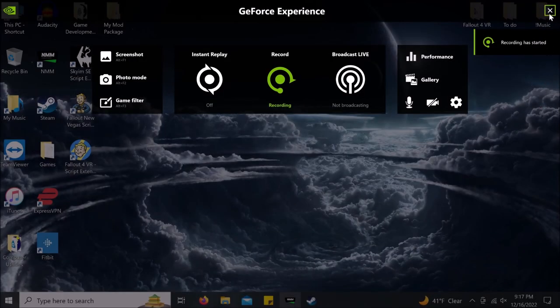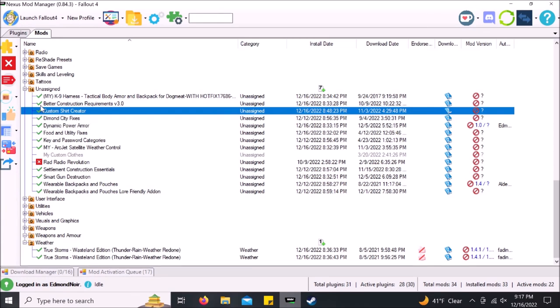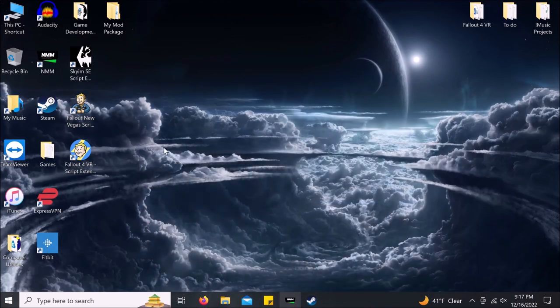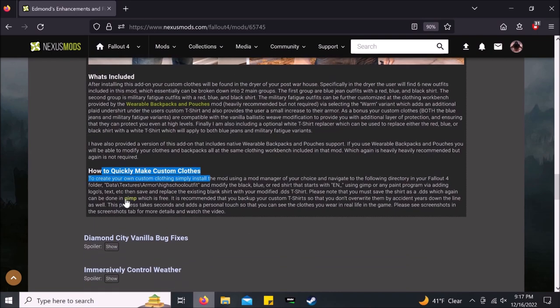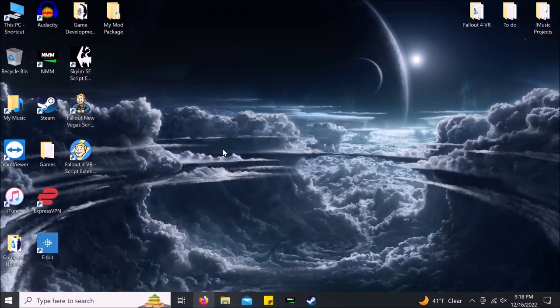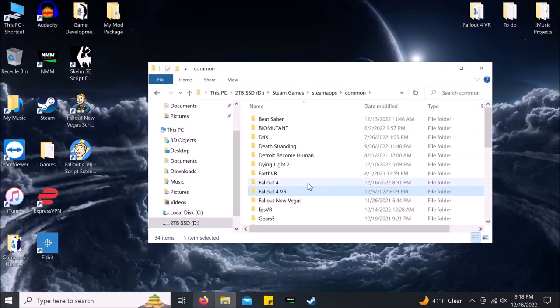Now I'm going to show you how to create your own custom clothes as part of my mod. On the mod page, if you scroll down, I explain how to quickly create custom clothes. Basically, you just need to use GIMP and go to this specific file location: Data > Textures > Armor > High School Outfit in your Fallout 4 directory folder.